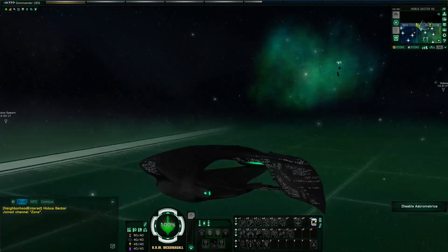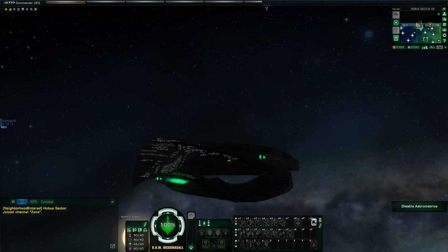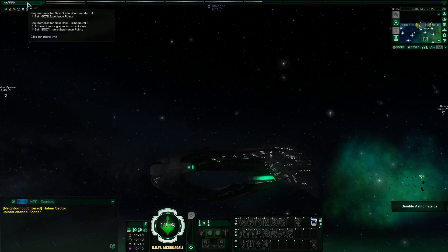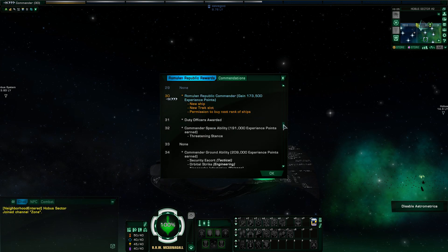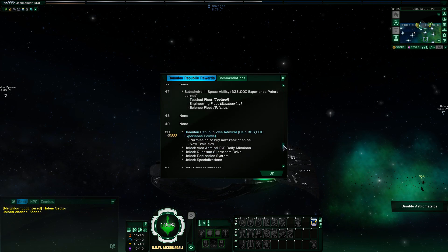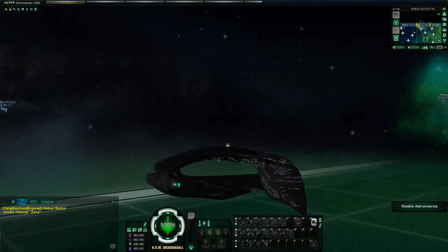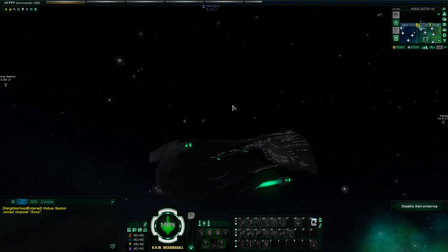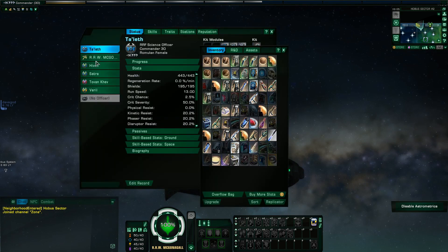I got a new ship as you can see - a Dederadex Class Warbird. This is like the iconic Romulan ship, the one that everybody wants. I thought it would be much later on, maybe level 50 or possibly 40 - basically an end game sort of ship rather than a middle of the road one. Level 30 seems middle of the road to me, but I've got it. Level 40 we get another new ship, and then level 50. It does surprise me that the Dederadex isn't the final one, but obviously upgraded versions are still available. I love it - I think it's beautiful. I've gone for the slightly darker brownish colour, I just prefer it.